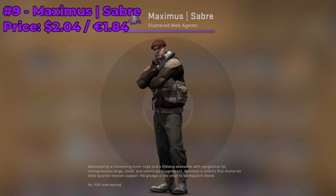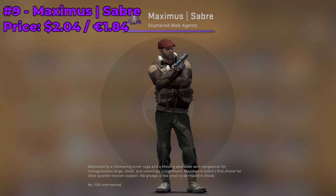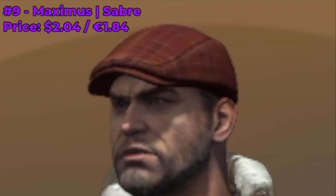Coming in at number 9, we have the Maximus Saber. He's currently going for around $2.04, similar to the Phoenix. All I gotta say is hats — he has a really nice looking hat, there's not really much else to say.